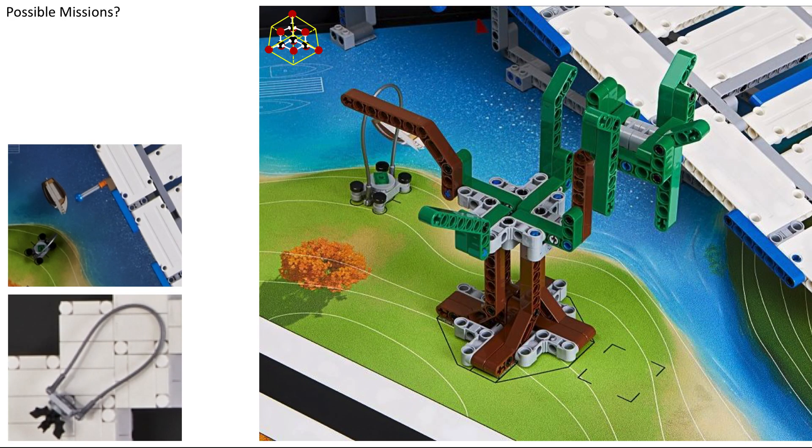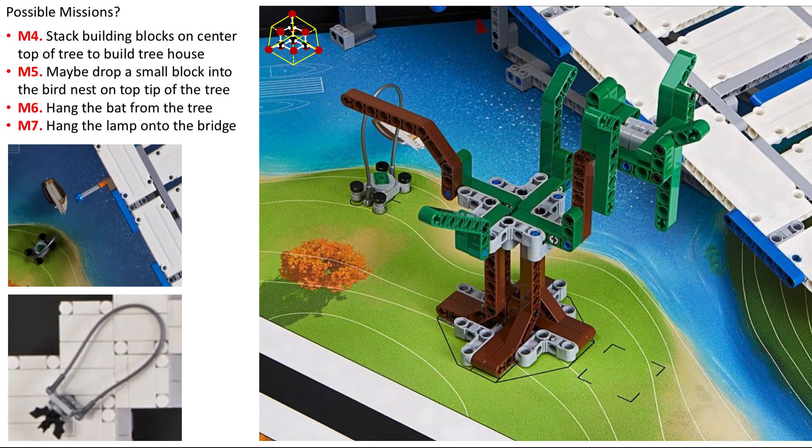What mission could this be? There is a tree, a lamp, and a bat in the base. Mission 4 could be to stack building blocks on the center top of the tree to build a tree house. For Mission 5, maybe you drop a small block into the bird's nest on the top tip of the tree. Mission 6 could be to hang the bat from the tree. Mission 7 could be to hang the lamp onto the bridge pole with the blue dot.